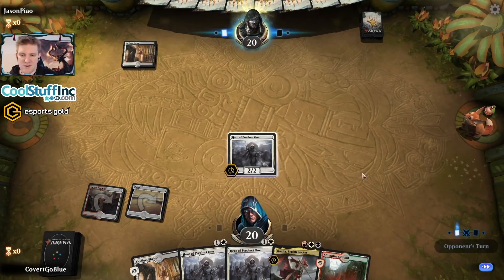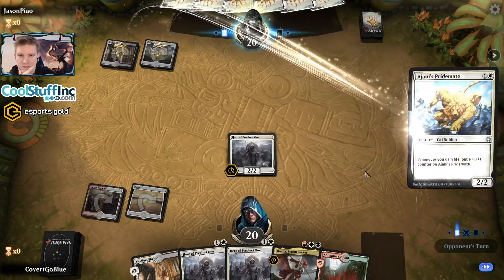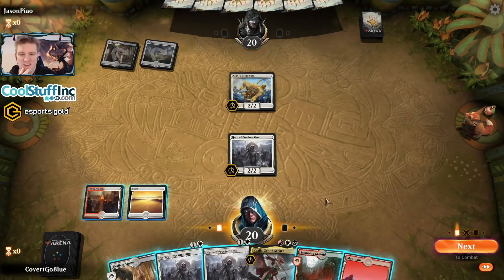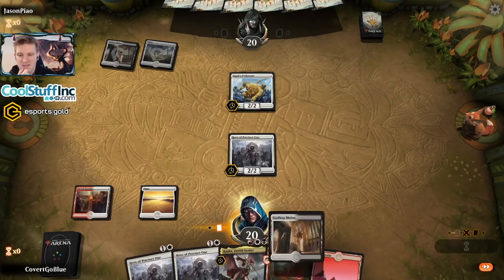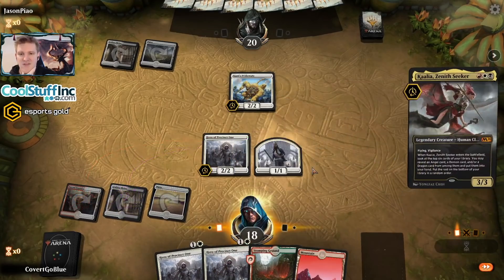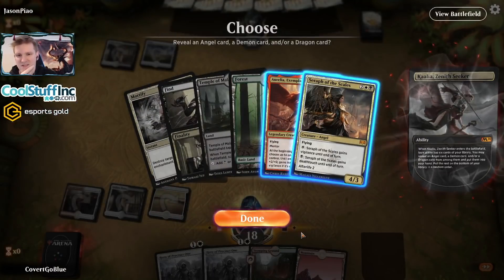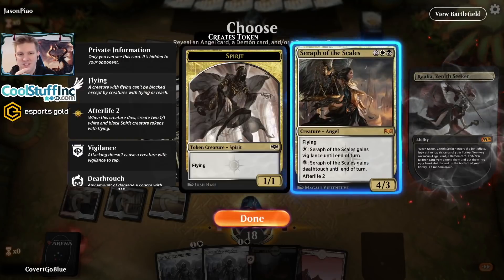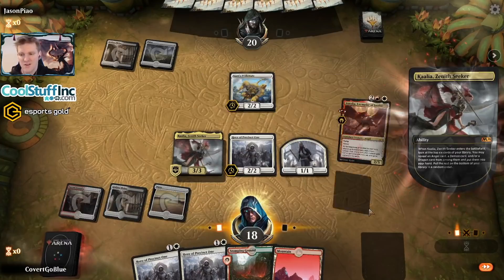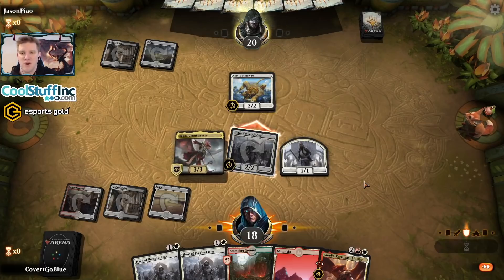Here comes the hero — we'll see if the opponent has an answer or if they'll feel the wrath of a 1/1 token for free. Johnny's Pride Mate — let's go. Do I want to trade one of these? Maybe, considering I have two more. Let's see what we get off the Kalia. Nice to have a good air raid and a lot of chump blockers for the Pride Mate. We got a hit — Aurelia puts up damage a lot faster and is generally stronger, plus we have four Seraph of the Scales in the deck.